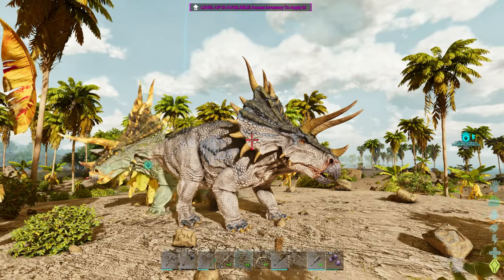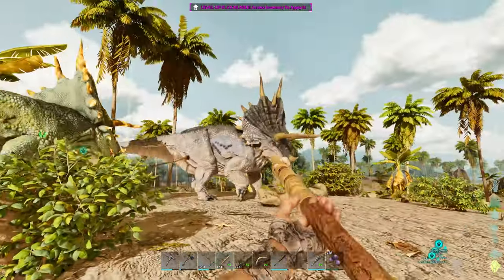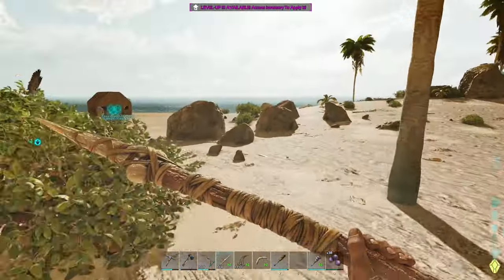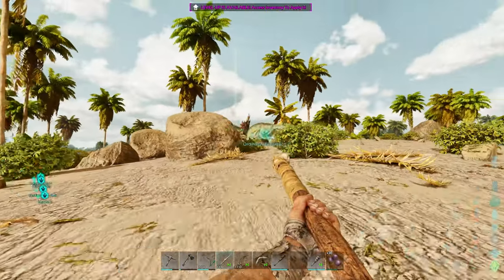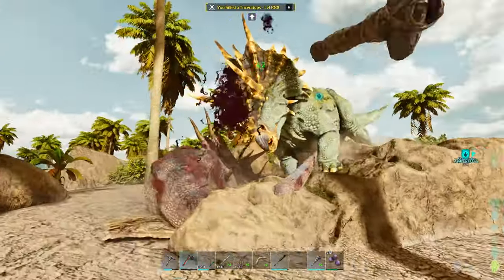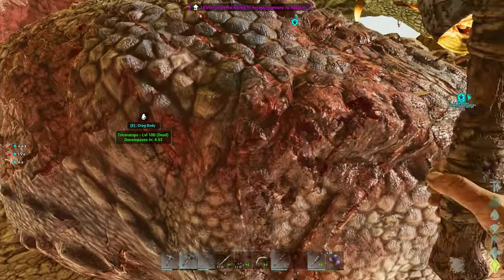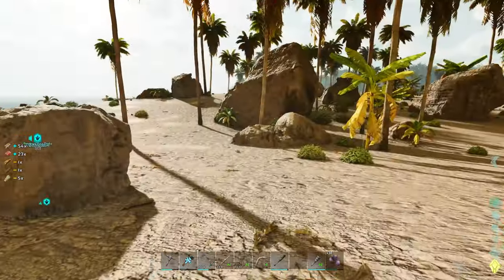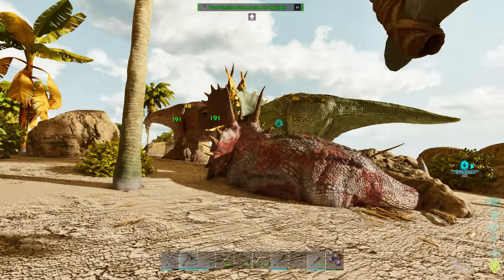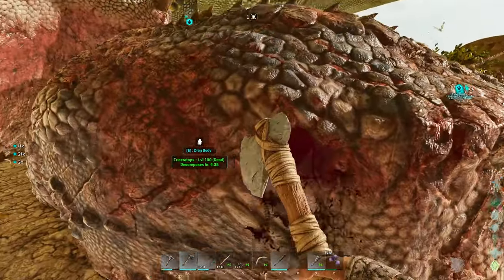Do you think we can take him? I think we can do it. Get him buddy! Oh yeah, that didn't work out — wait, you're really concerned with me right now. There you go, they're battling! Get him buddy, you got this — yeah! Good job dude, you're a beast. See how much hide we can get out of this. I hear bad footsteps. Okay, please win — I don't know what kind it is. We're good, he's got this. Yes! We might actually have enough for a trike saddle right now.